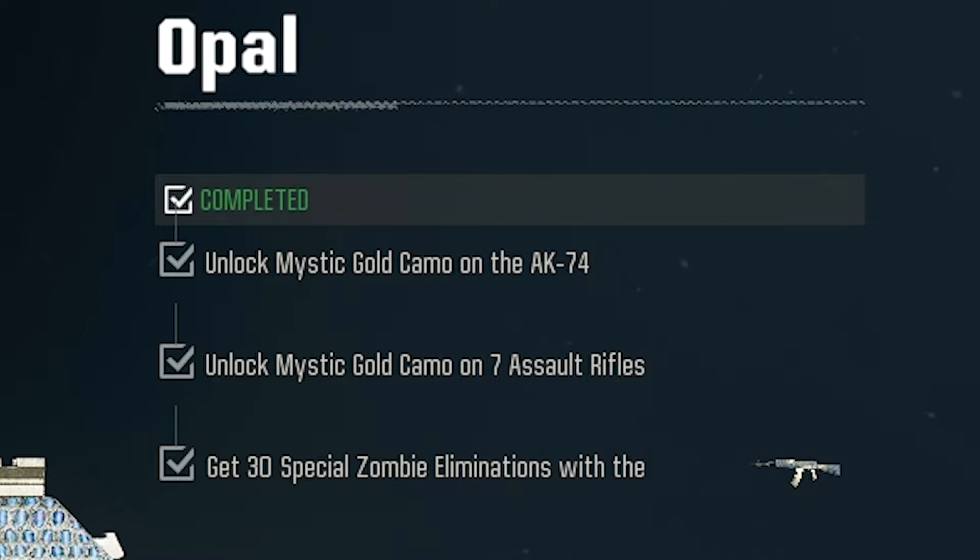Once you do unlock the challenge for Opal, all you need to do is defeat 30 special zombies — Manglers, and abominations also count. But 30 is a lot, so we've got a special grinding technique to get them much quicker.